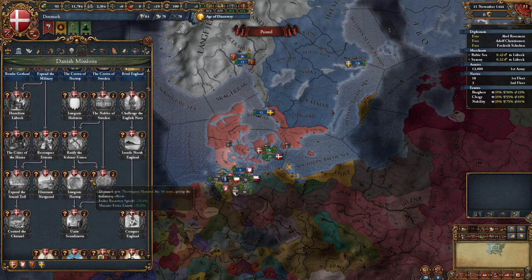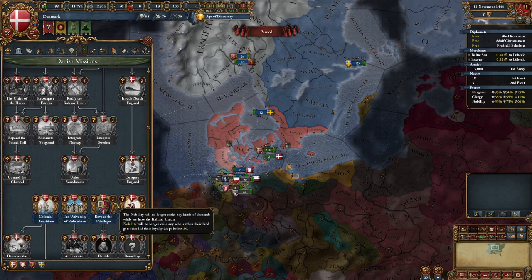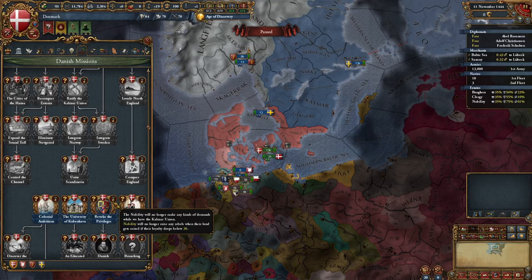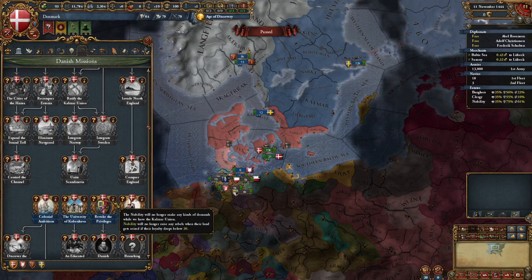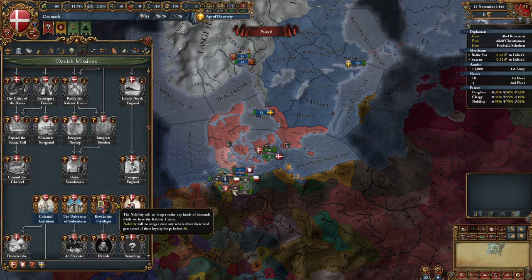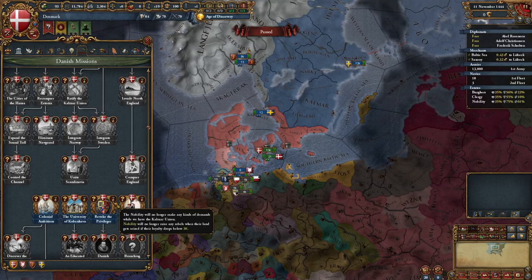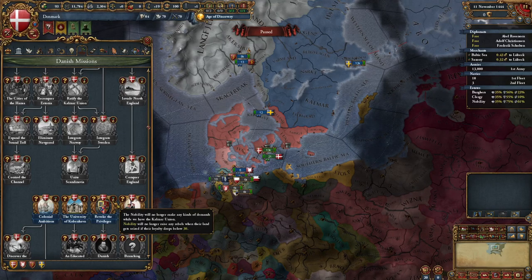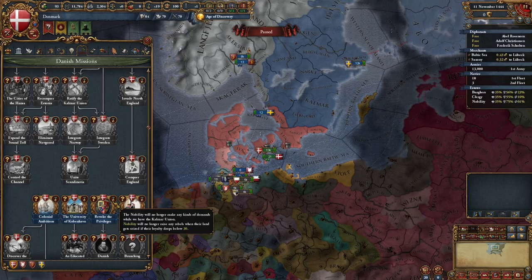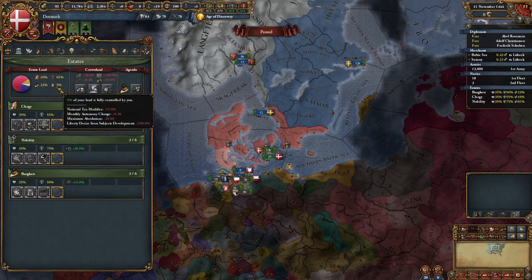The other mission is Revoke the Privileges, which requires 61% crown land. The reward is stopping the Nobility Demands events, which trigger on a 5-year pulse. These are nasty — they fire things like Pretender Rebels, change nobility loyalty, give Liberty Desire, or cause you to lose tax income and vassal force limit contribution for the rest of your ruler's life. None of that is good, as it leads to more Liberty Desire.